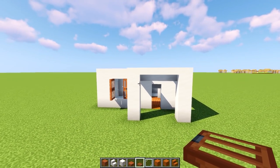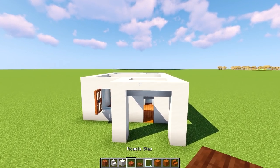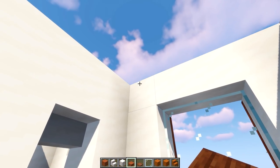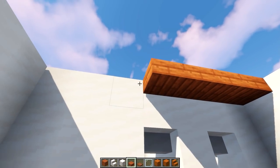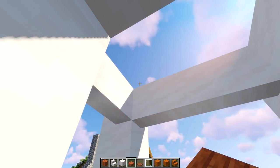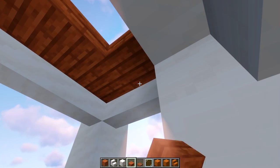Next, grab some acacia slabs and put in the interior ceiling. On the fourth block of the top elevation, fill in all the gaps we see on the house — even outside on the porch roof area.